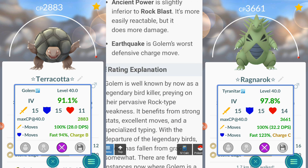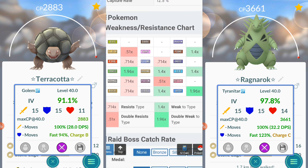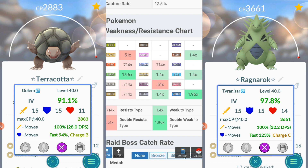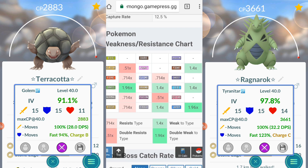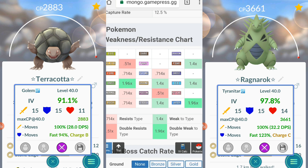Golem's weaknesses: it's double weak to Grass and double weak to Water, and also weak to Ground, Steel, Ice, and Fighting. Those double weaknesses are not good because Grass and Water types are pretty available in the game. What does it resist? Electric, Fire, Normal, Rock, Flying, and Poison. In the main series games, Electric types simply did not hit Ground types — that's not the case in Pokemon Go, because so many people would get walled in gyms otherwise. This game is called Go for a reason — you want to keep going and going.